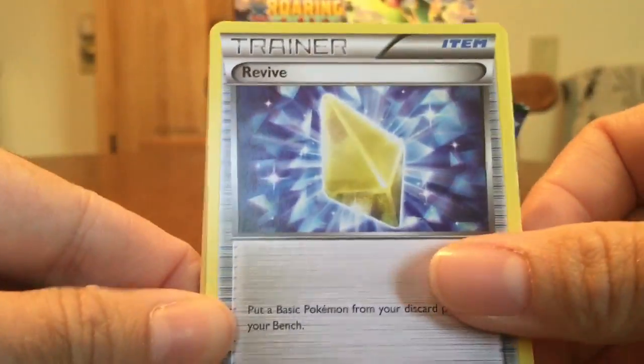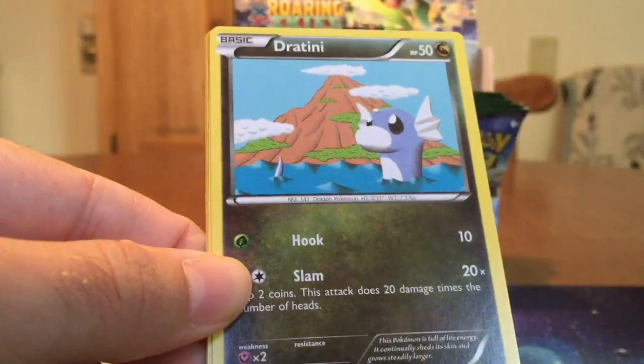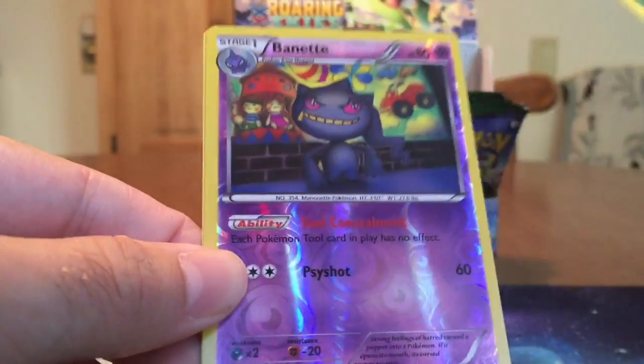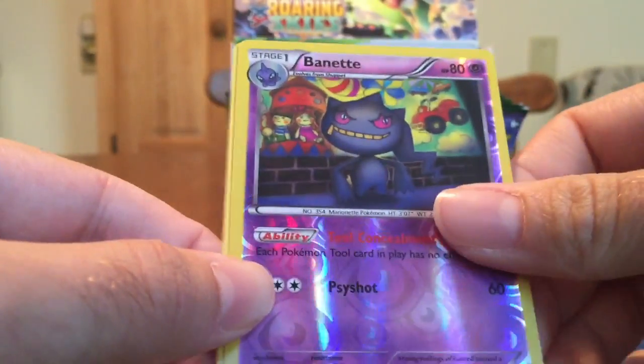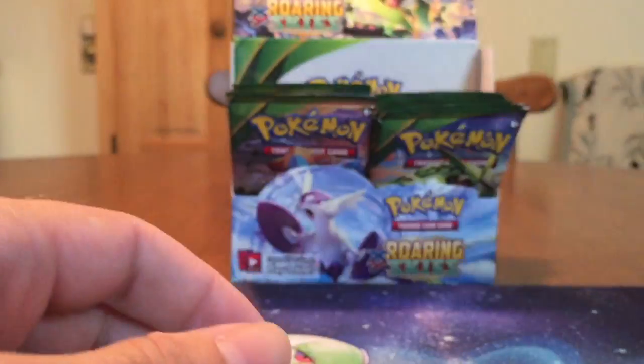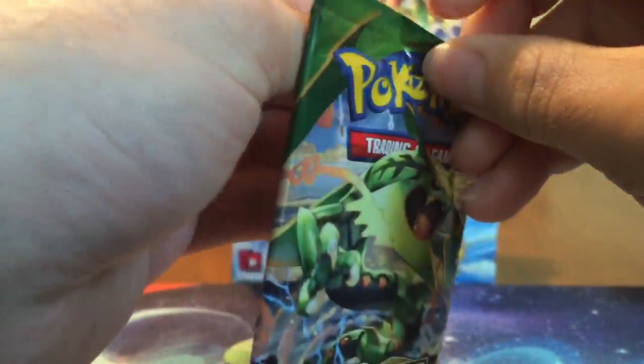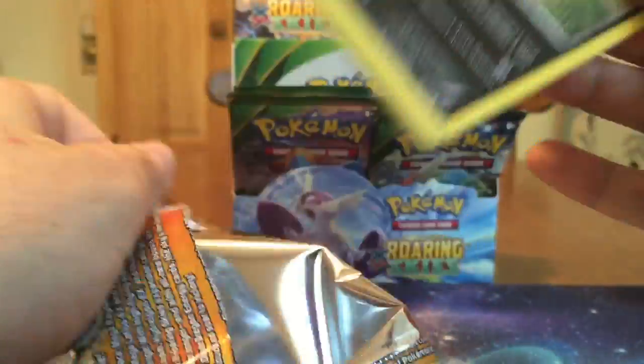We have Revive, Pelipper, Togetic, Spheal, Natu, Shuppet, Dratini, Cascoon, Banette Reverse — the creepy one — and Jirachi. Very cool, Ancient Trait. Remember guys, call them Ancient Traits — they're not Full Arts. I heard that comment a lot. You can call them whatever you wish, I guess, but we already have our Full Art stuff.